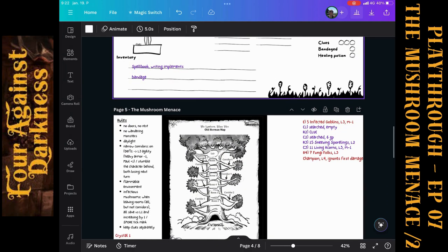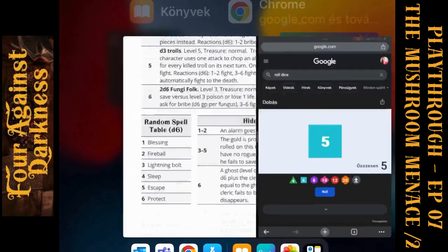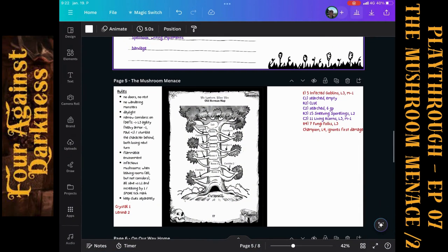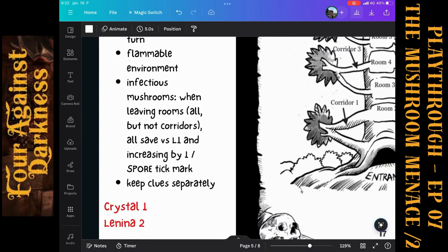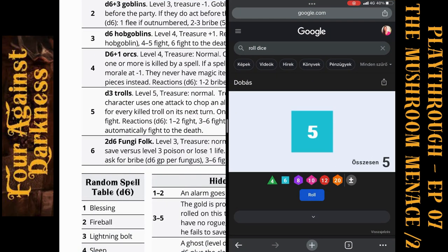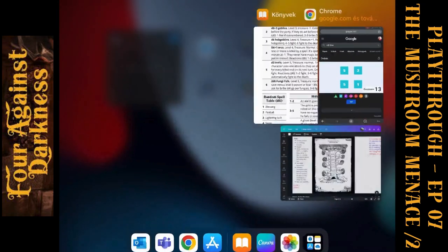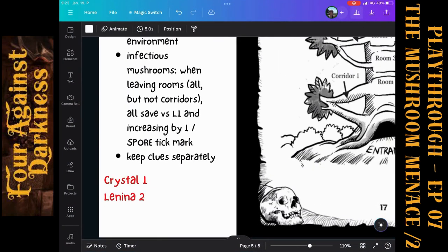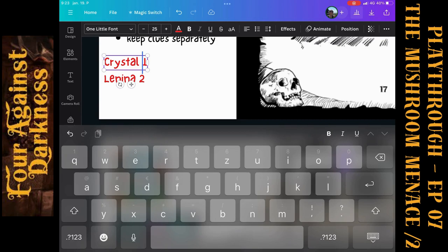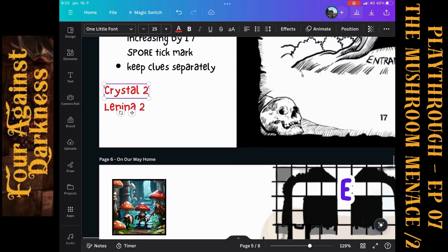Now we can move out to corridor four. But first — we are leaving the room so we roll for infection, level four. Rolling for Paul, Bob, Lenina, and Crystal. Bob and Crystal couldn't save it. Crystal now has two ticks and Bob has his first one.